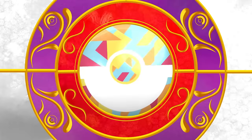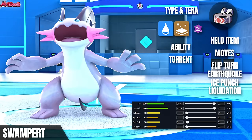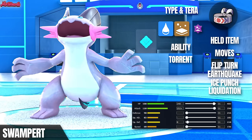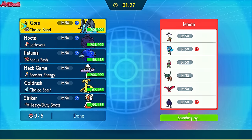Well, there you have it. Swampert didn't do much individually, but we pulled off the Assault Vest Mirror Coat strategy fairly early. I guess this set isn't going to cut it in the big leagues, so let's try something else. The next set is a powerful Choice Band set with Liquidation, Earthquake, Ice Punch, and Flip Turn. For this one, I want to thank Lemon for participating — so without further ado, let's jump into the second game.